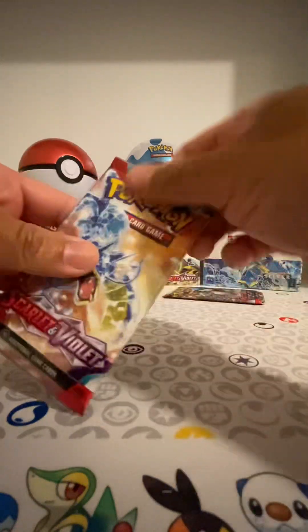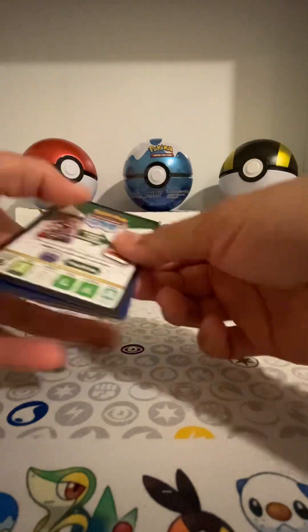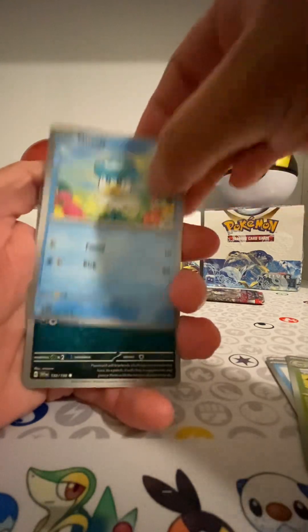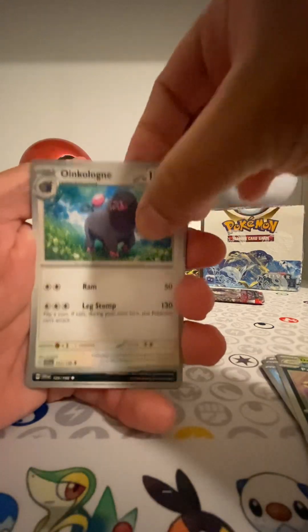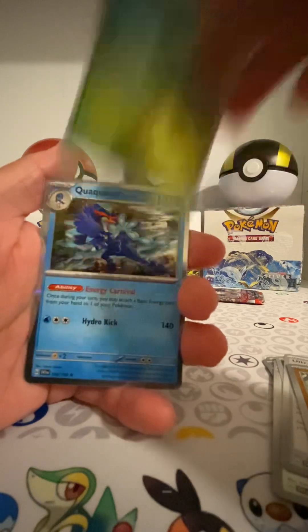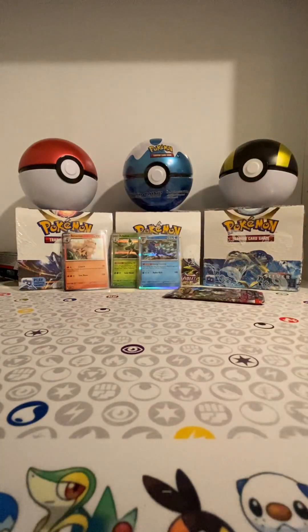I mean, technically not really a hit since it's not a guaranteed holo now, but you know what I mean. Pack number two. Metal. Clauncher. Dolliv. Quaxly. Pawniard. Oinkologne. Spiritomb. Ultra Ball. Mankey Reverse. Sprigatito Reverse. And... another one. Let's just say I have like four of these now. Oh no, I need something.